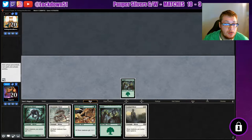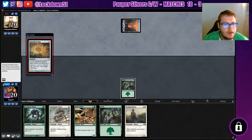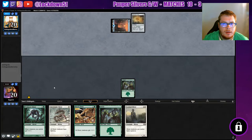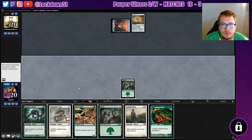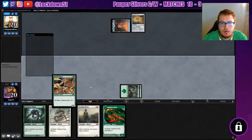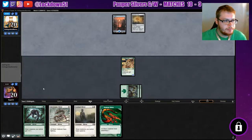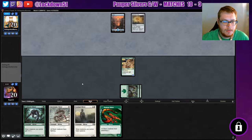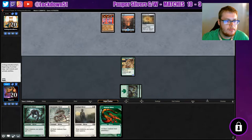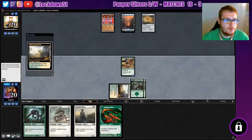Next turn — forgot we weren't on the draw, oh well it's all good. Okay, Expedition Map — Tron. Oh, let's lead with our lords and start powering up this guy. Yep, Tron all right. Setting up to crack that Expedition Map — we got our white source.